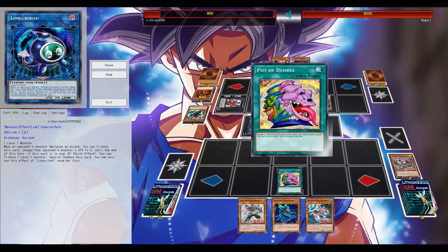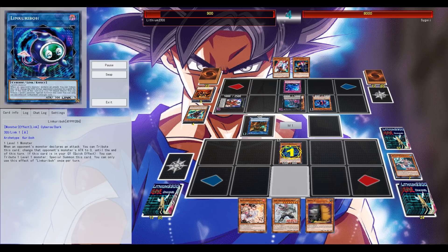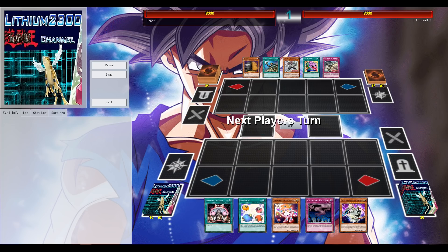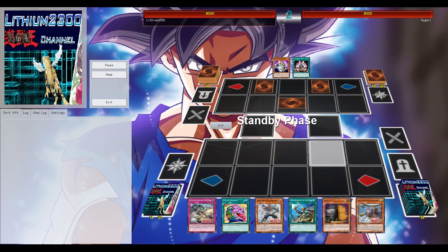A possible play here is with the Predaplant normal summon — I use Desires, but drawing a double hand trap out of that is not going to be that great. So again, if the opponent is able to stop the normal summon, this deck can't really do anything.